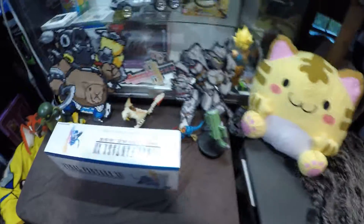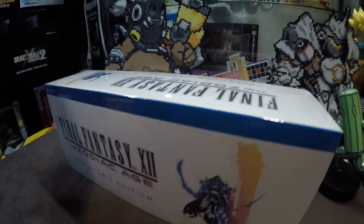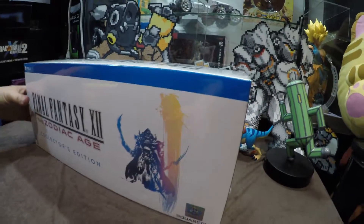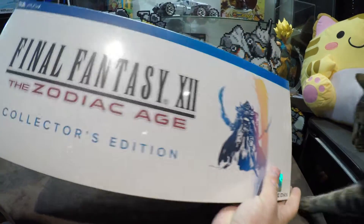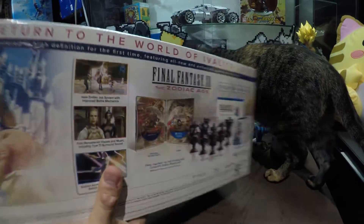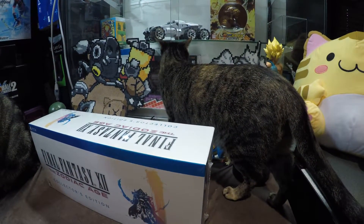We've got two more over here. As Sasha's going to zoom in on Axl and Portia. So, pretty big box here. We have a weevil lying around somewhere, so if the cats flip out, that's why. Final Fantasy XII Zodiac Age Collector's Edition — nice, clean artwork all around. It looks pretty dang good.